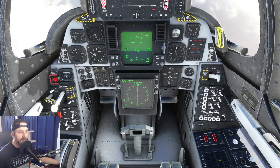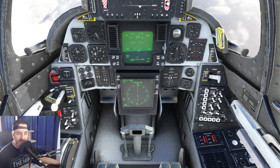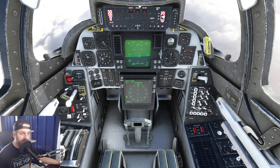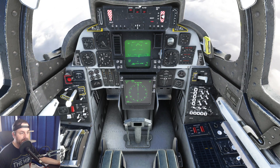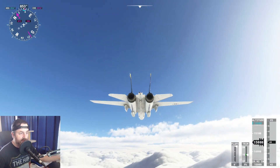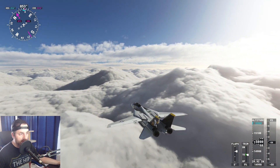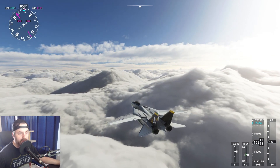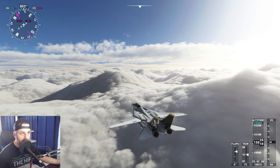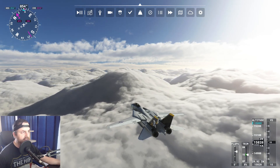So the autopilot is now doing our heading, which they call Track Select in the DC Designs version — could be how the real F-14 works, I'm not sure. This is more designed for the simulator and having fun. Now we need to set up a flight plan — we don't have one yet.